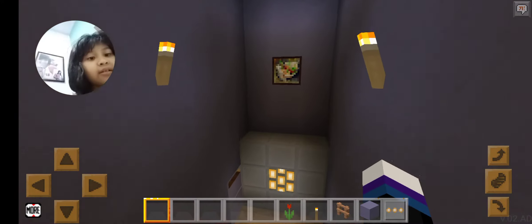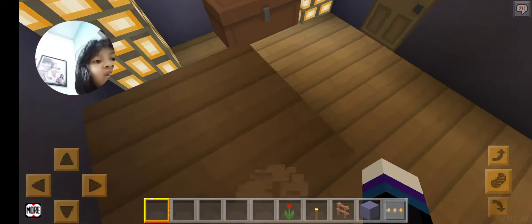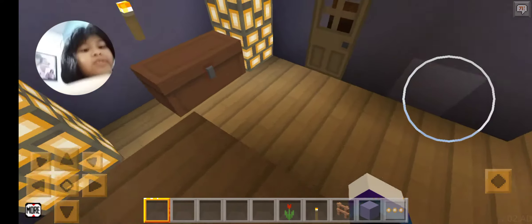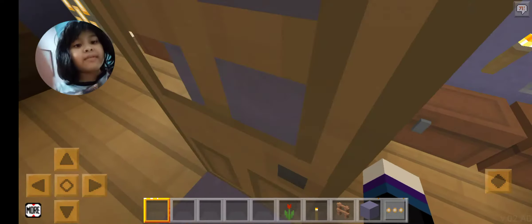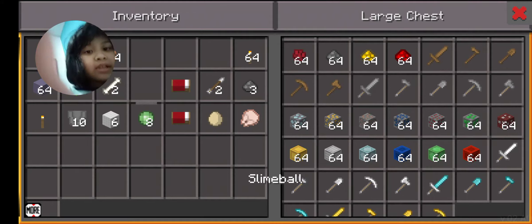I'm in my cool house. We got my living room — there's not too much space here. We got the kitchen; there's not too many things in there. I got a lot of food in here, but not too much food either.